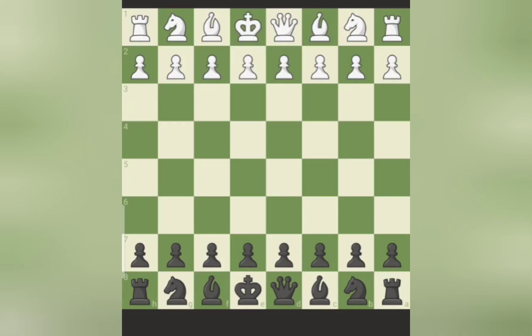We play as black. White plays the king's pawn opening, that is e4. We respond with e5. Knight f3 attacking the pawn, knight c6 defensive.